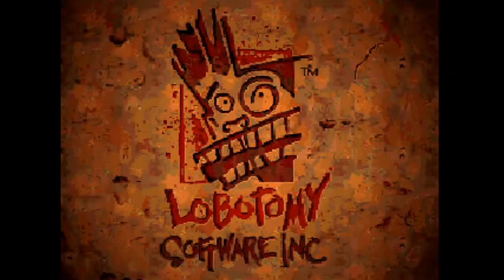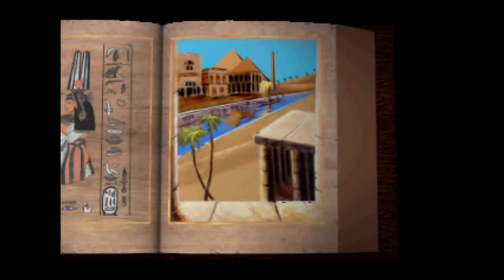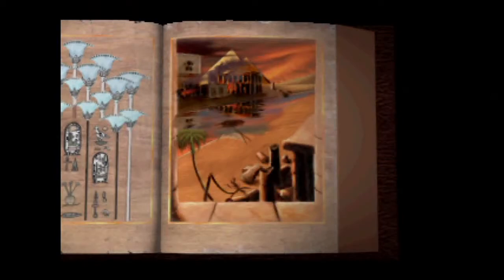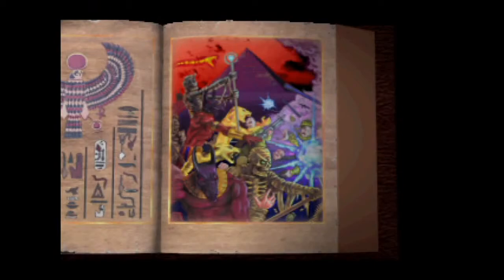During the time of the Pharaohs, the city of Karnak was a shining example of civilization that all other nations could only hope to emulate. Today, Karnak lives on, surrounded by the spirits of the past. However, something has gone terribly wrong. Unknown forces have seized the city, and great turmoil is spreading into neighboring lands. World leaders from all parts of the globe have sent forces into the Karnak Valley, but none have returned.